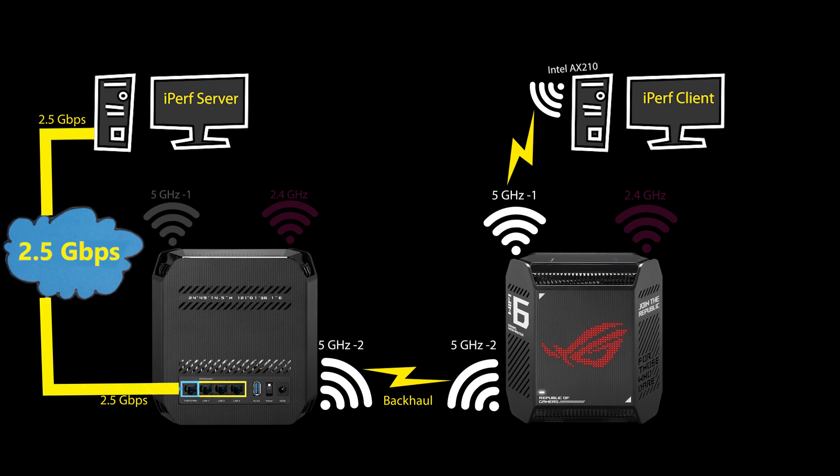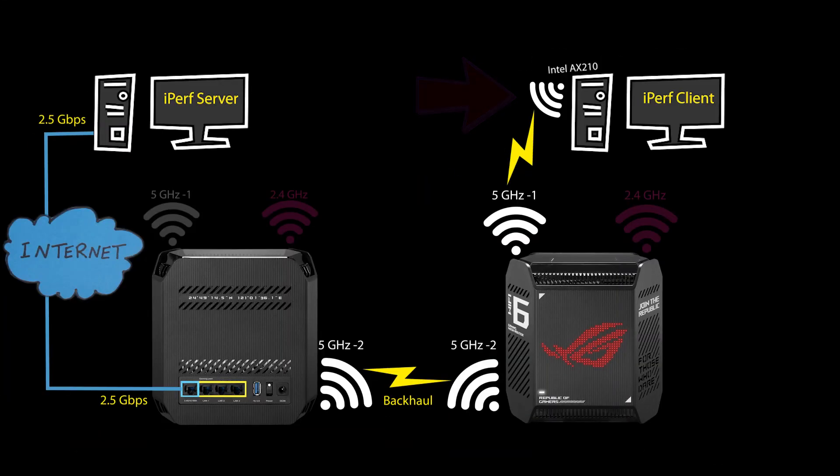The speed all the way from the router to the server is 2.5 Gbps. The iPerf client is connected to the 5 GHz Wi-Fi of the AiMesh node and is equipped with a Wi-Fi 6E wireless network card. The distance between the client and the AiMesh node is around 7 meters or 23 feet. The backhaul connection between the main router and the AiMesh node is wireless, with the second 5 GHz radio dedicated to it — so two different radios are used for the backhaul and for the client. The distance between the nodes is around 15 meters or 50 feet.